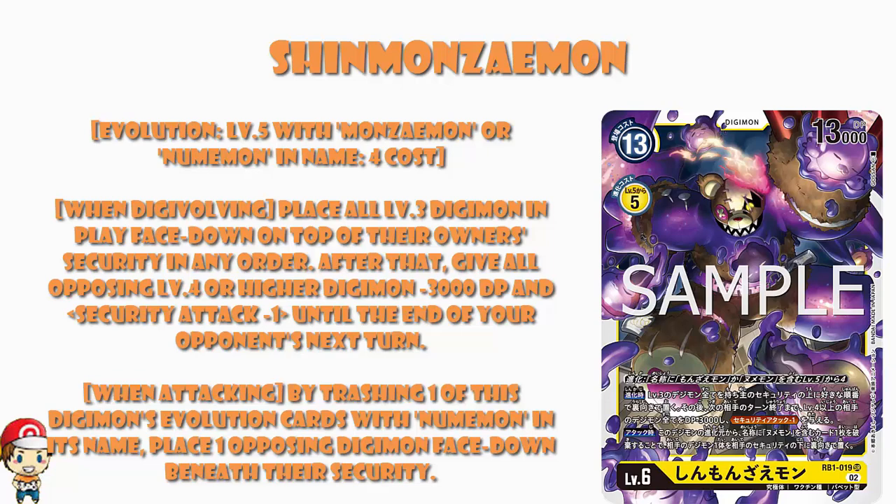There are many different ways this could go. Certainly, giving all opposing level four or higher Digimon minus 3,000 power and security attack minus one — bearing in mind you've taken the level threes off the board, so that's all their remaining Digimon — is clearly a good thing. That's going to hurt them, make it less likely they can get an attack through. Security attack minus one means Digimon have to have security attack plus one before they can even do any damage whatsoever. This is not a skill that's absolutely flat-out guaranteed to win, but if played at the right time, there will be times this is absolutely phenomenal.